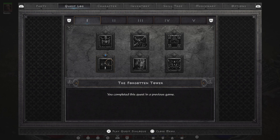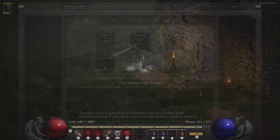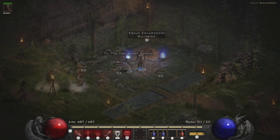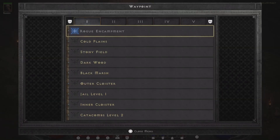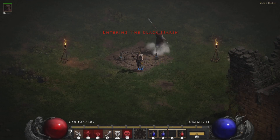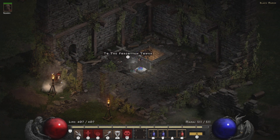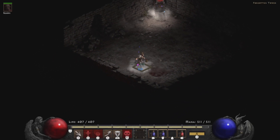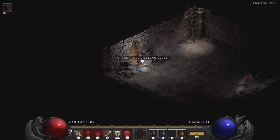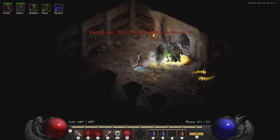Where we're going to be farming these rune words is at the Forgotten Tower and the Countess. She's going to be located in the Black Marsh in Act 1. So if you are a new player like me and learning as you go along, you can head there from the Rogue Encampment to the Cold Plains, Stony Field, Dark Wood, and then you'll end up in the Black Marsh where you can find the Countess. She's going to be located on the fifth level of the Forgotten Tower.